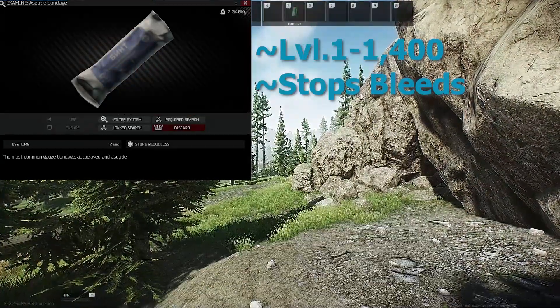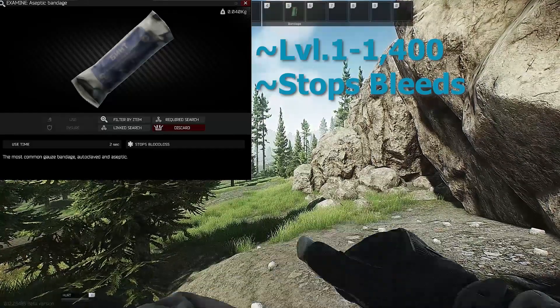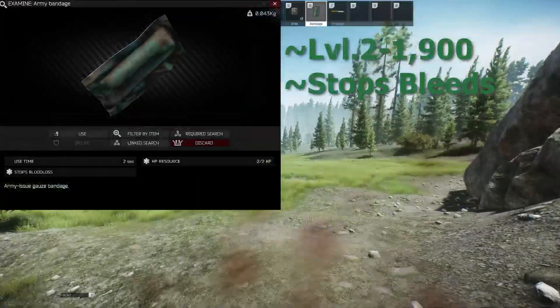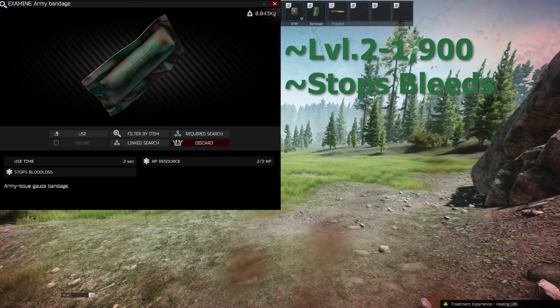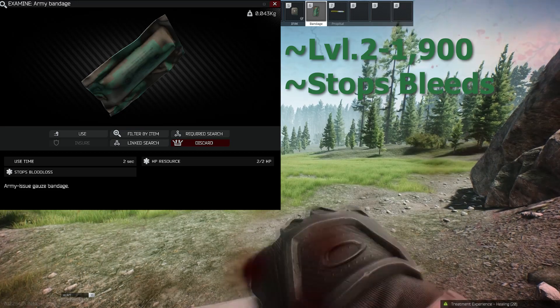Now for the bandages. The Aseptic Bandage can be bought from level 1 Therapist for 1,400, has a use time of 2 seconds, and stops 1 blood loss. The Army Bandage is unlocked after a quest and can be bought from level 2 Therapist for 1,900, takes 2 seconds to use, and stops 2 blood losses.